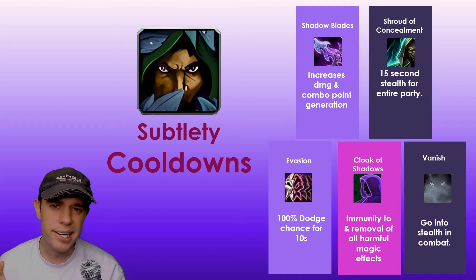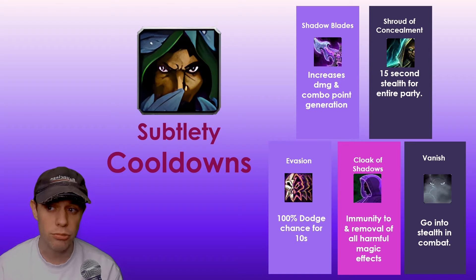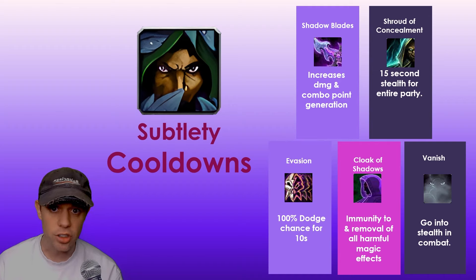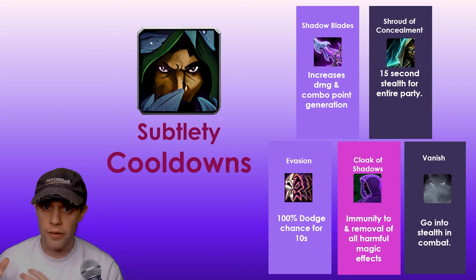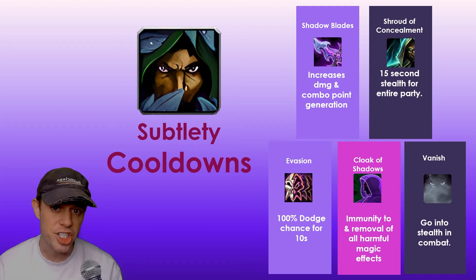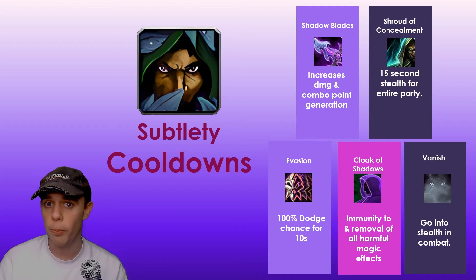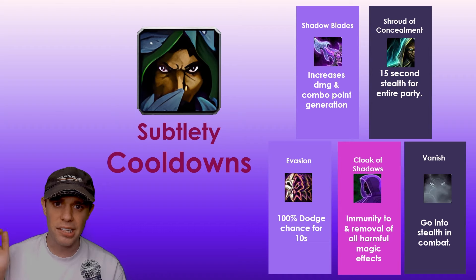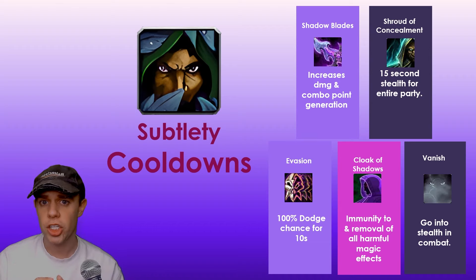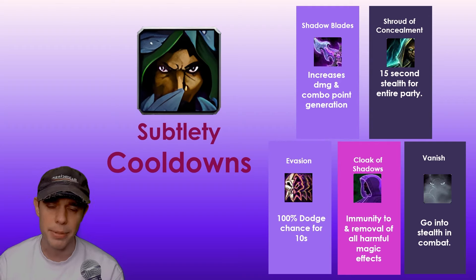Before we get into the rotation, let's look at some of the really exciting cooldowns in our toolbox as a subtlety rogue. First up is Shadow Blades — this increases our damage and combo point generation. As a rogue, there are three parts to our resources: energy, which we spend on combo point builders; combo points themselves; and combo point finishers, which use all our combo points to deal big burst damage.